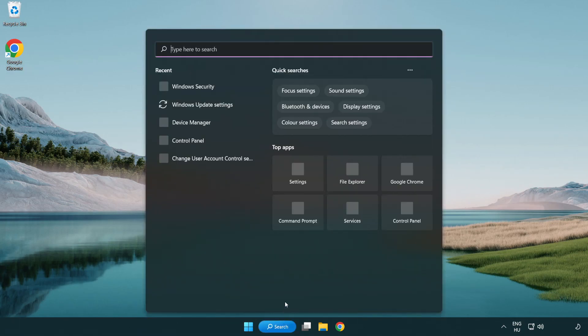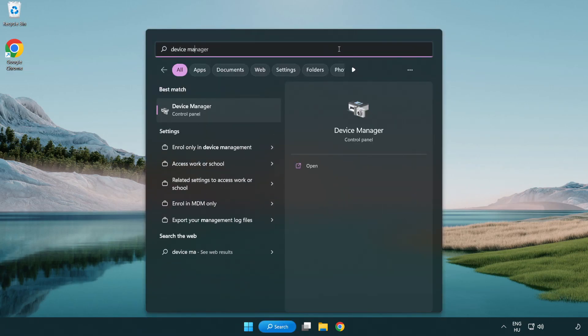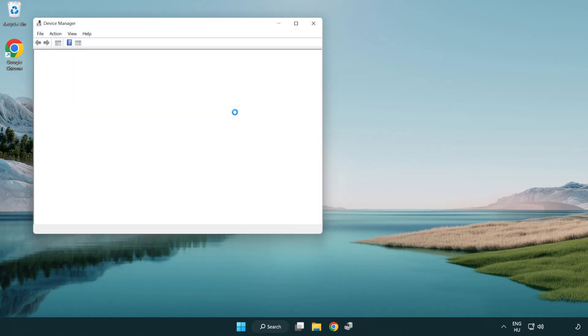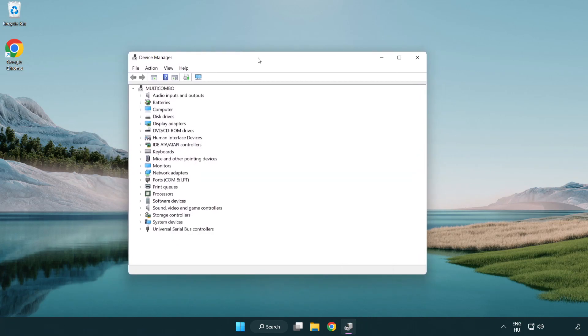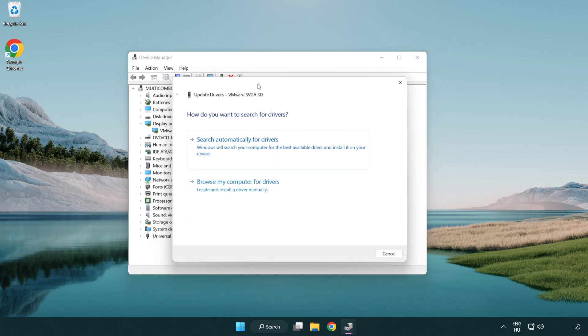Click the search bar and type Device Manager. Click Device Manager. Click Display Adapters, then select your display adapter. Right-click and choose Update Driver. Search automatically for drivers.